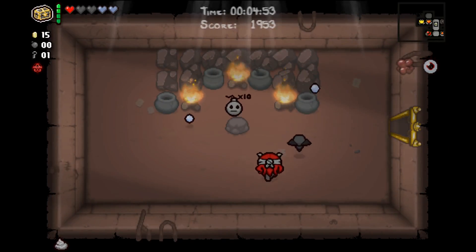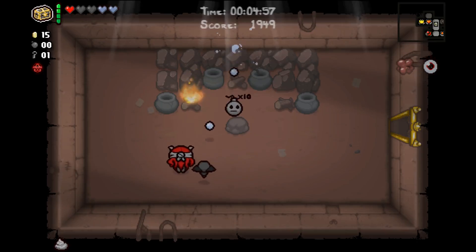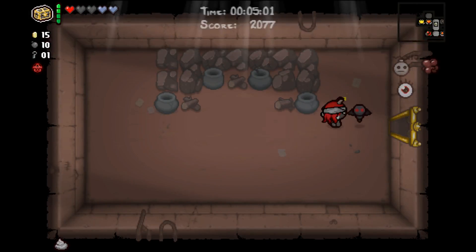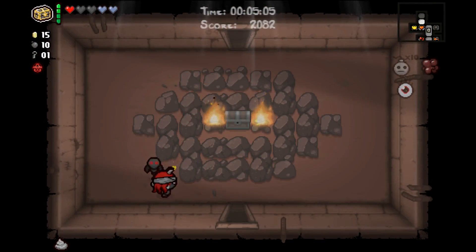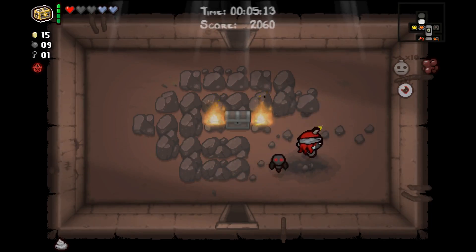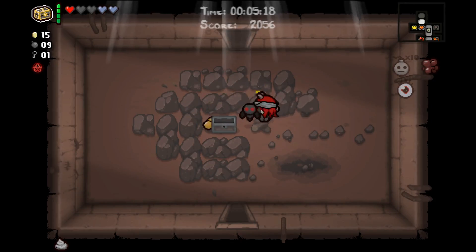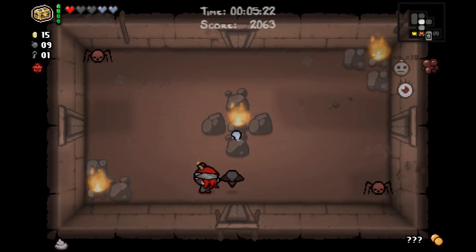So let's do that. Ten bombs - not the most amazing item we could have gotten, but it does give us some potential to get other consumables and that sort of deal. I don't think we're actually going to be able to find a secret room using this, so I'm just going to place the bomb right there and take a look at what we got. The last pill screwed us, so I'm not going to take this until later - if at all.